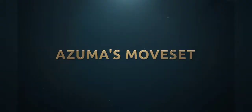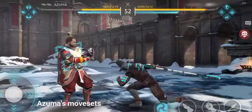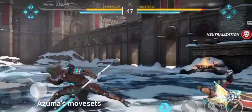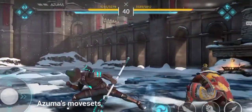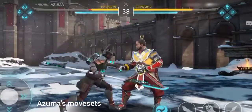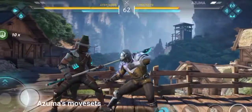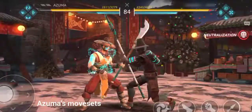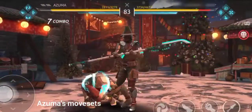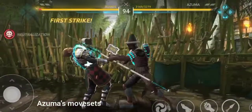Azuma's moveset. Azuma prefers to keep his opponents at long range. His basic attack and his special kick are perfect for pushing the opponent away, and if your opponent insists on engaging in short range combat, Azuma's special attack is perfect for dealing devastating damage at short distance.